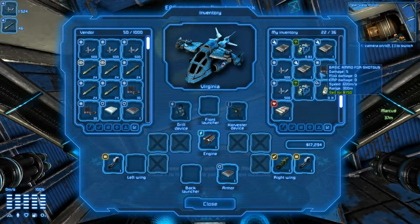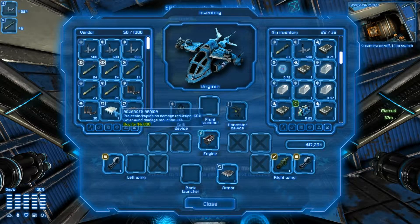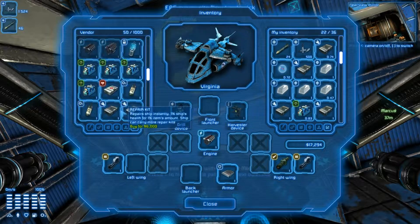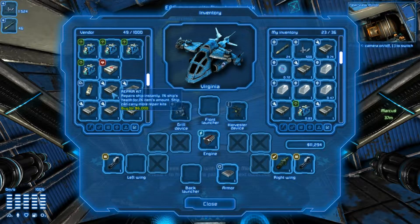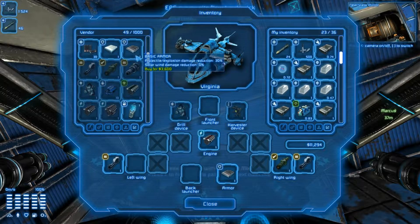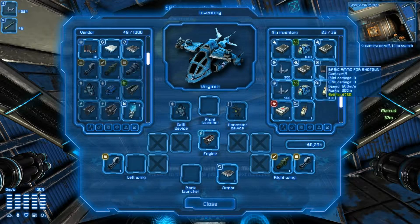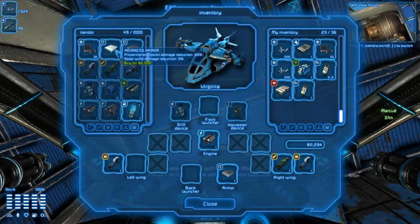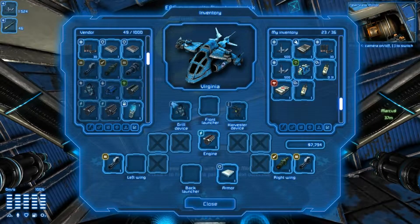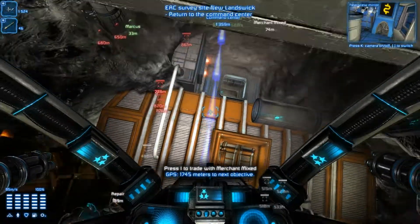I've got all this stuff in my inventory — what do they have for sale? Advanced armor. What do I have? Basic armor. $17,000 I can spend — I can't get any of this other cool stuff, which is a shame. I'm gonna grab an oxygen tank. I'm gonna grab the advanced armor. Solar flare detected — and let's continue our little mission here.